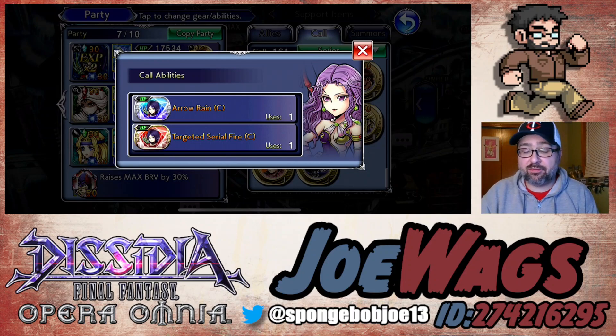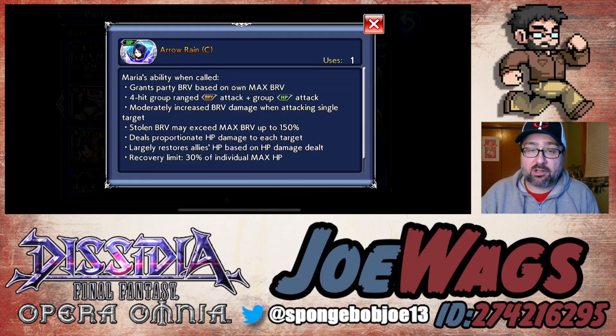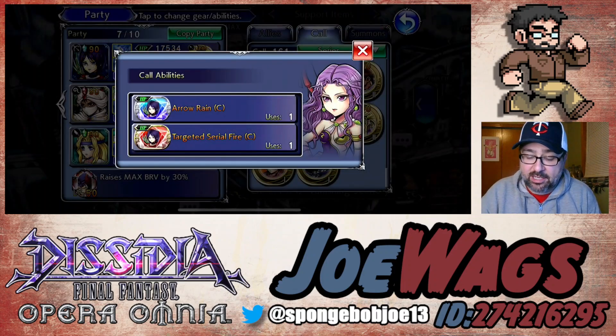Her force weapon we'll talk about in the video — it's a really good force, but you kind of want to have specific setups to make it look its best, so it's going to depend on if you have that setup or not. But let's start by looking at her calls, and her calls are actually pretty fire. Her first call is called Arrow Rain — it's just an attack with a party heal, nothing too crazy. But the LD call is actually quite good.